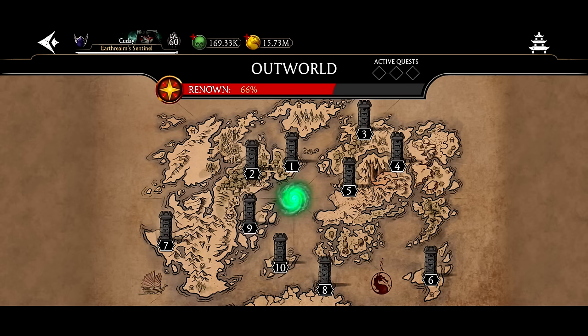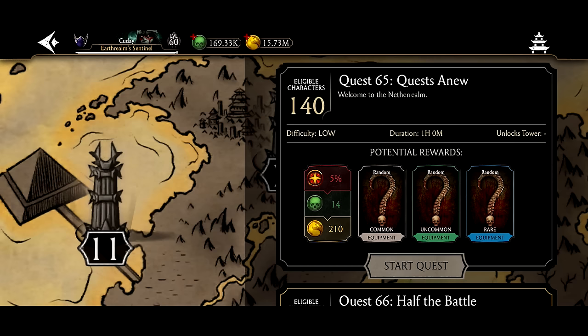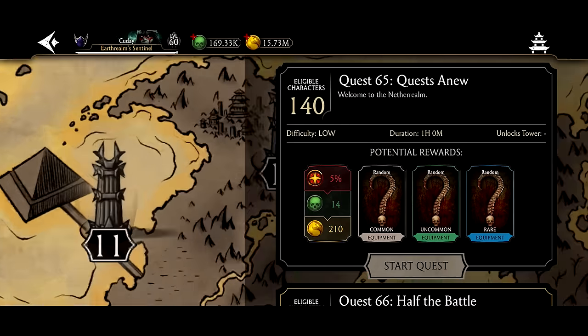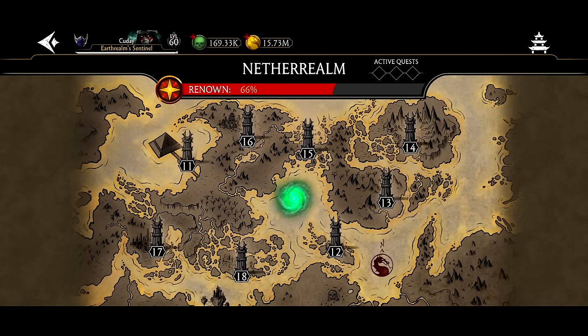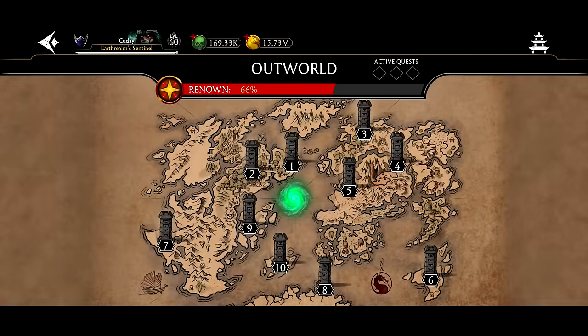Once you've unlocked all of Outworld and reached the Nether Realm region, stay away from Outworld — Nether Realm is better. The one problem is difficulty increases, but at tower 11 the first quest is a one-hour quest with low difficulty giving 14 souls — compared to Outworld's medium difficulty for only 13 souls. Keep unlocking towers with one active quest slot, farm one-hour quests for 12 to 14 hours a day, then do any eight-hour quest overnight. If you can't find one, go back to Outworld and farm there too.